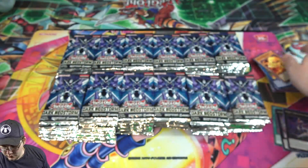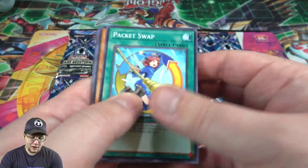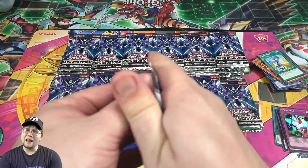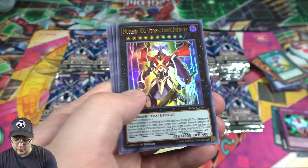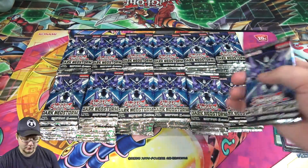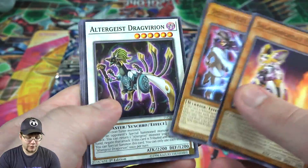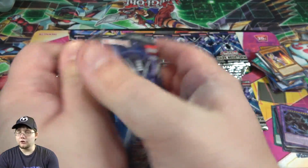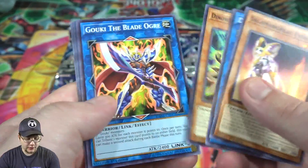Number five. Chain Hole. I would sleeve these as well but I'm going to do that after this to save time. Already another ultra rare — Number XX. Already messing up my organizing. I'm hoping if possible to get like a playset of each secret rare. There's Destiny Hero. Also I announced this in yesterday's video — check out the Discord, we've had over 100 members join, which is just crazy, so be sure to join.